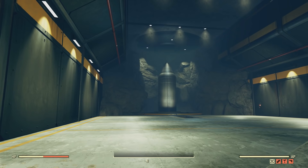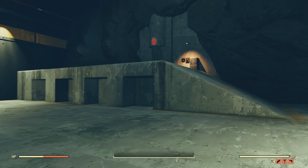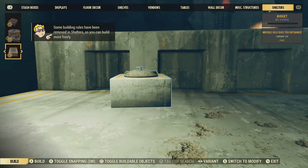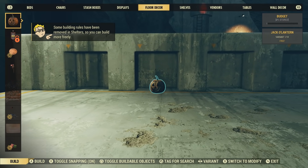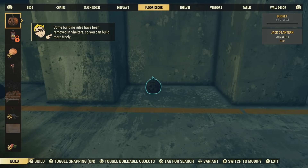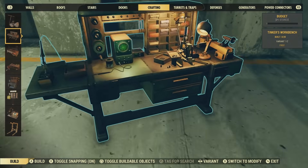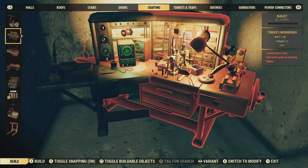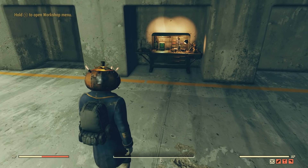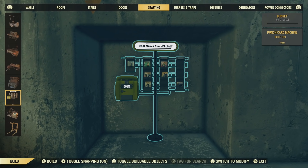There's a ramp going down and a little pocket right here that we could place some things at. A Tinker's workbench will fit nicely — and yeah, that looks good. It even has room to fit in there, snugs right in there perfectly.